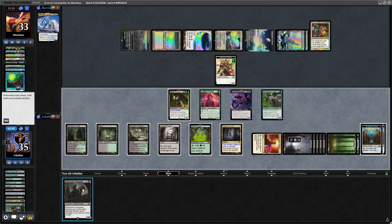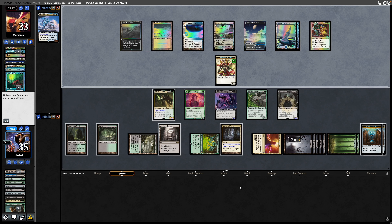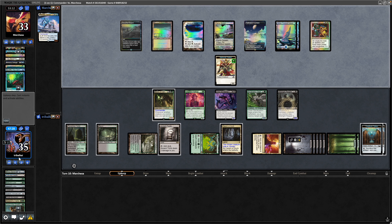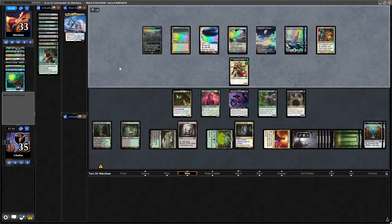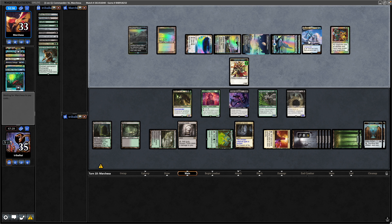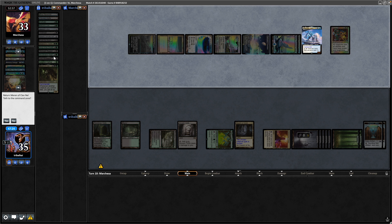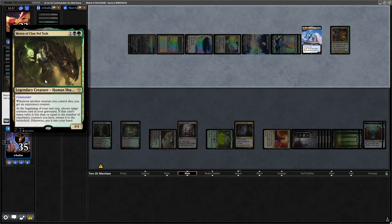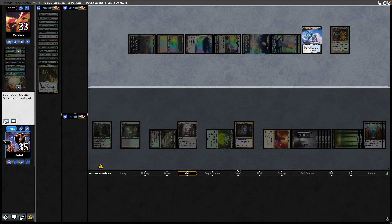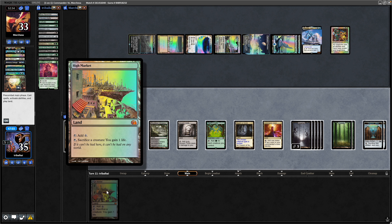Just have to play the Midnight Reaper and hope we can find a means of getting rid of Humility. This might just be us done — can happen sometimes with Merrin. The hand gets quite empty because you work out of the bin, and if you don't get the right things like Sack Outlets and a full graveyard, you give your opponent way too much time. They make use of the mana drain mana to recast Shurikai, and that is a board wipe. Merrin doesn't see any more experience counters because it had no abilities — our opponent has completely switched off our deck.